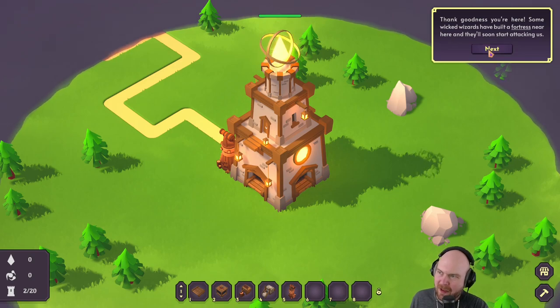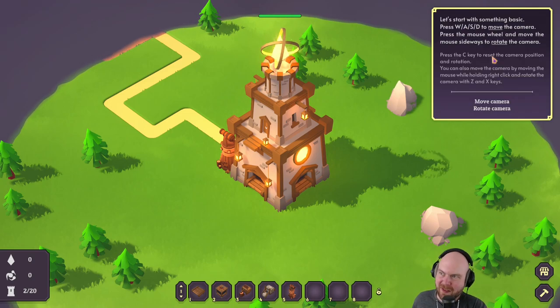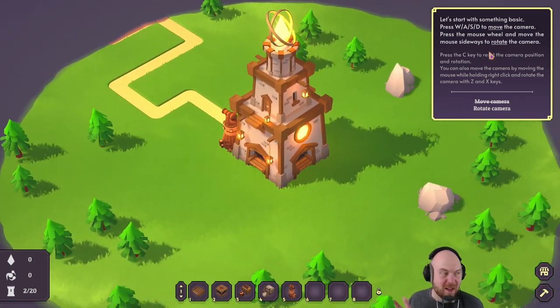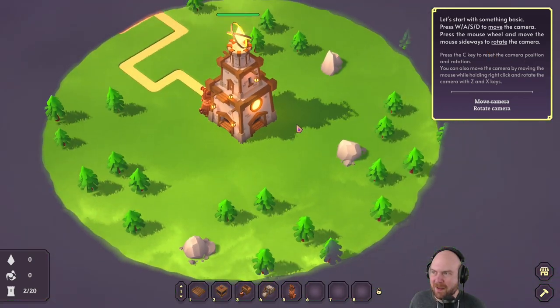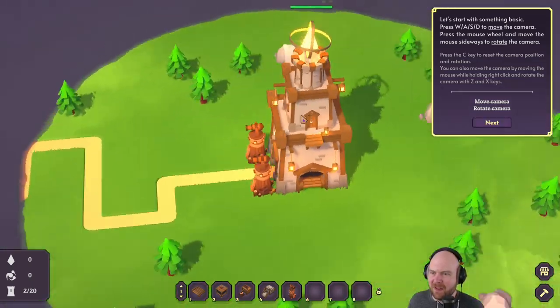Okay, yeah. We're a tower defense. These things are going to be coming for us. We've got to build a light tower. Oh, this is a light tower. Build a factory and locate the enemy fortress. WASD to move the camera. That's how you tutorial - you tell me how to WASD. WASD to reset the camera position. Oh, rotate buttons. Cool.